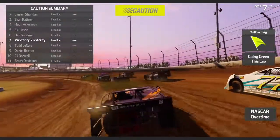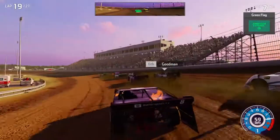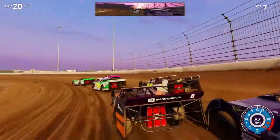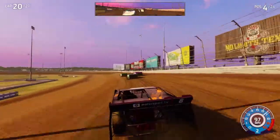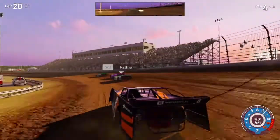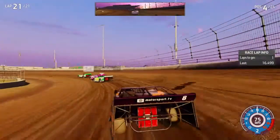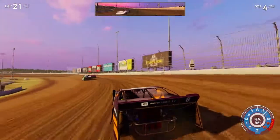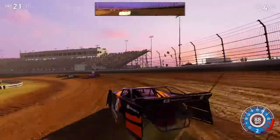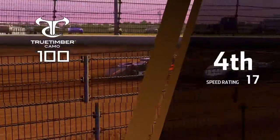They called overtime before the white flag — that's what you get for being an idiot. Now it can benefit me and we can get a good finish. Inside we go. We're going inside Ackerman — we're in fourth, we can do this! We're not going to get by Ratner, we'll just stay in fourth. Keep fourth and we'll be good. We're going to keep fourth place and we're going to get fourth. Now that's some good racing right there.